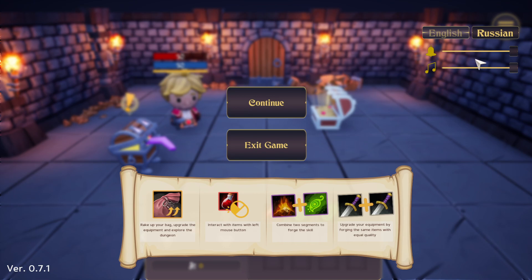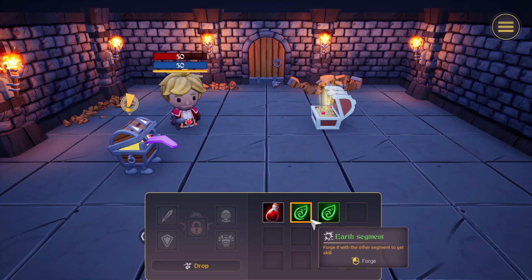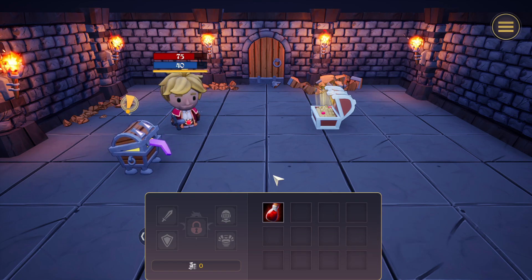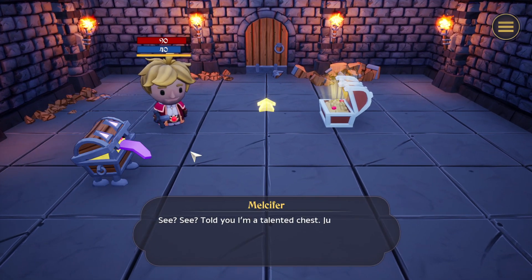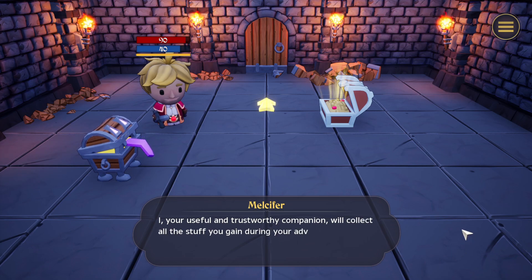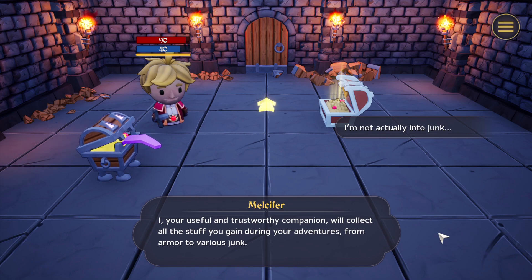Grammar definitely needs work. I would guess that Russian is the developer's team's primary language. Okay, forge — left click and combine like this. Heal target. Got it. Might as well drink this potion — we took so much damage there. 'Told you I'm a talented chest. Just follow Malcifer and you'll never be left without a treasure.'